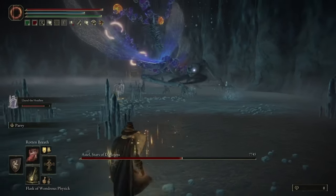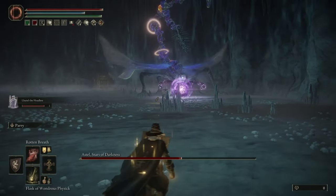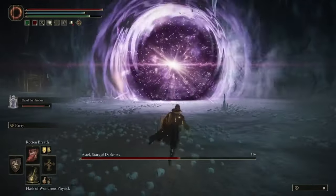Now when his health gets about halfway, this is where phase two begins. You'll know phase two begins because a little purple cloud sky will come around him, and he'll start shooting out asteroids at you.